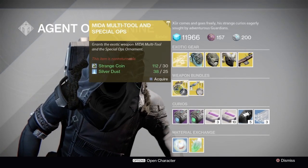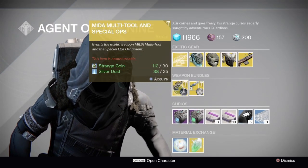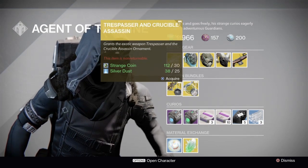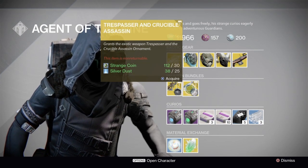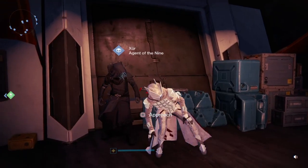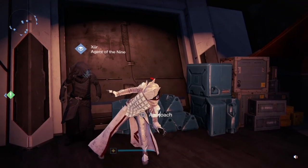For the Strange Coin and Silver Dust bundles, we have Mida Multi-Tool and Special Ops Ornament. He is also selling Trespasser with Crucible Assassin Ornament. I hope you enjoyed today's video on Xur's location. Have a good one.